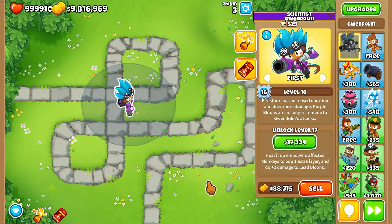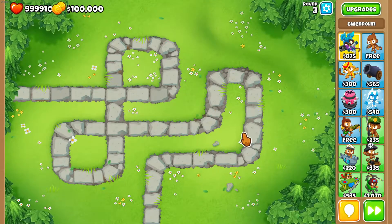At level 16 she gains the ability to pop purple balloons. As you can see, she can pop the entire map.